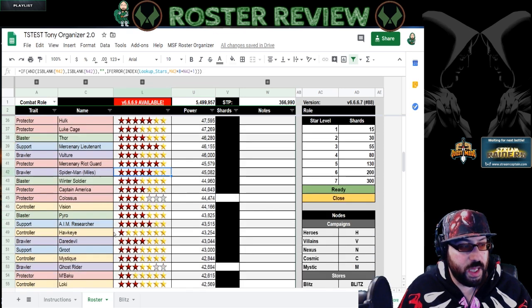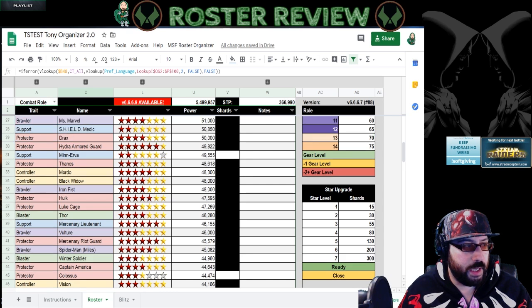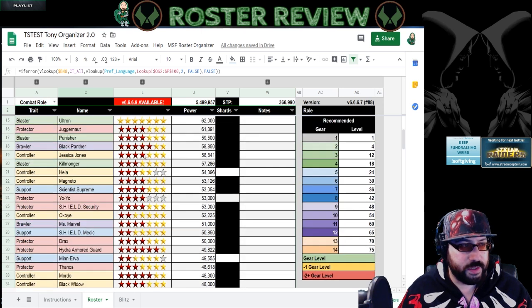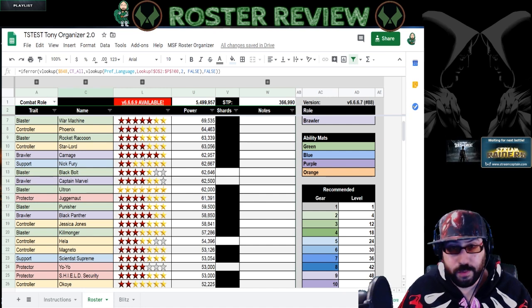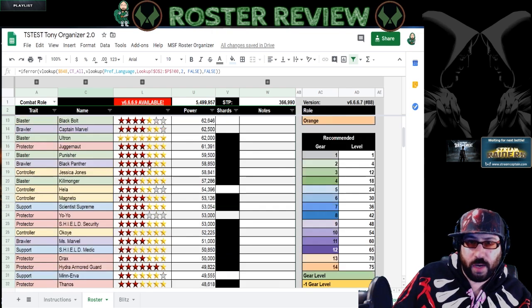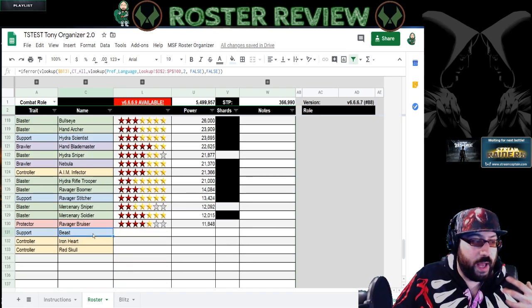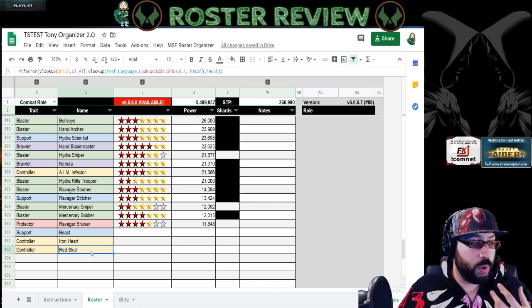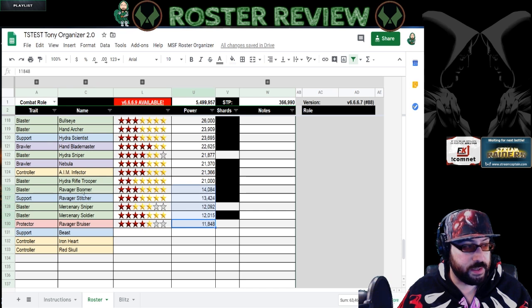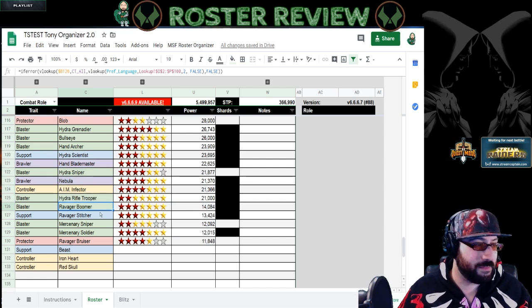There are some characters I do have high red stars on that I leaned into a little, like Mordo for Supernatural. A lot of my roster is four red star from quite a bit of spending. I also have no seven red stars. At the bottom of every roster I review I keep track of something I call 'what you're missing.' I don't have Beast or Ironheart because they're not in the game yet. I don't have Red Skull because I don't buy characters I can get to four star by blitzing. The bottom of my roster is the worst five to ten minions in the game.